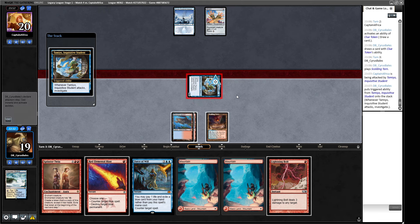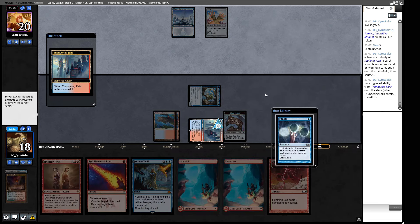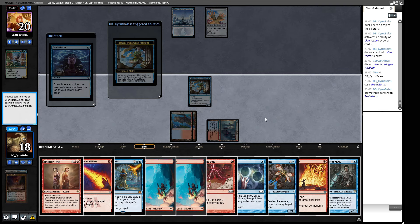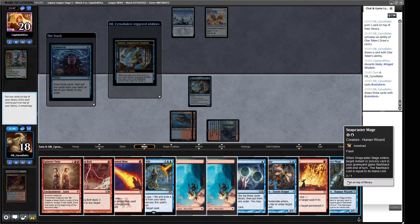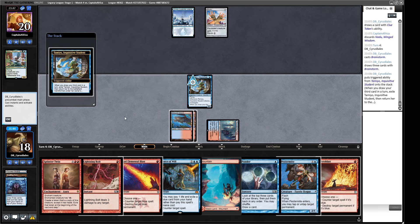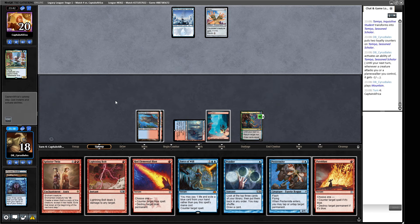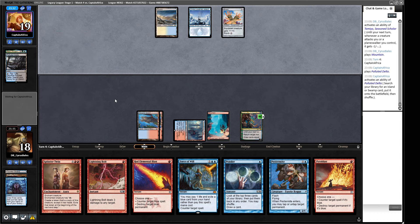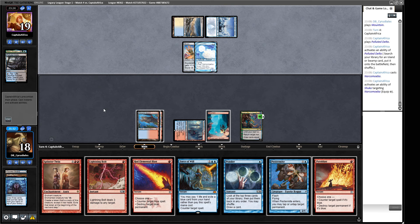We draw a card. We get Red Blast and Lightning Bolt. We get Thundering Falls before committing to the clue token, trying to select the card we're about to draw off it. We'd love to keep that Ponder. Brainstorm — our hand is pretty stacked. We don't need both of those; we put down a Snapcaster and a Mountain. We have Pestermite with Red Blast up next turn, plus two Pyroblasts, Lightning Bolt, and Force of Will. Our opponent gets a Narco Amoeba — not what they wanted at all. We win going away.